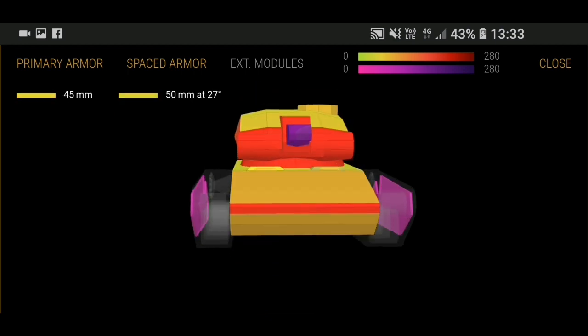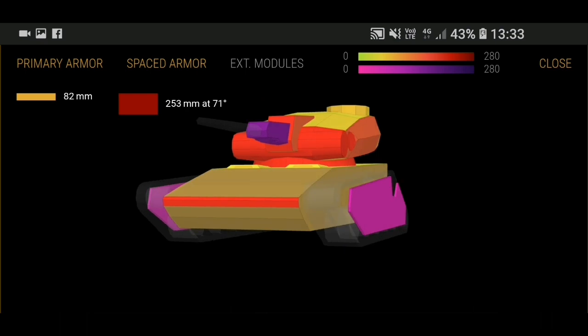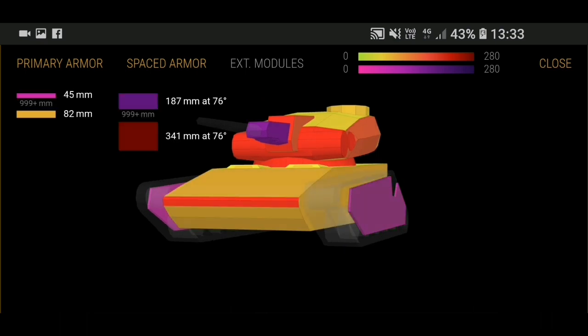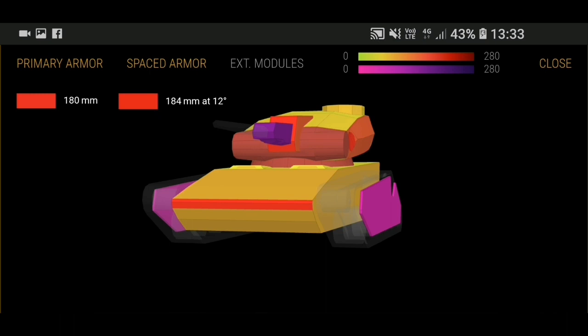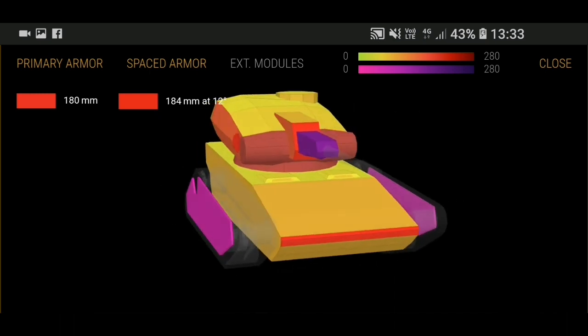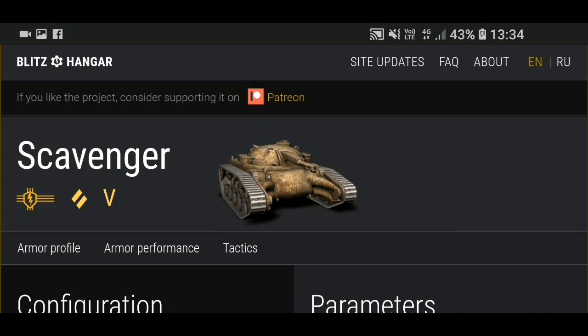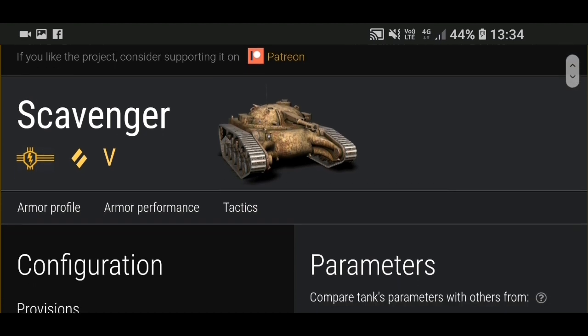On the turret you've got the hatch at the top at 76mm, which is quite poor. Looking at the hull, 300mm on the sides — this is spaced armor, so the purple is all spaced armor. Around 184mm there by the turret by the gun. Not a bad looking tank — it'll get a lot of bounces because the armor is really really troll.